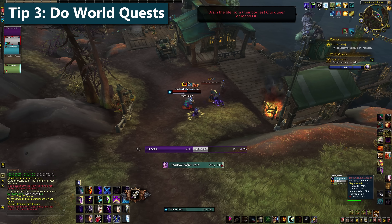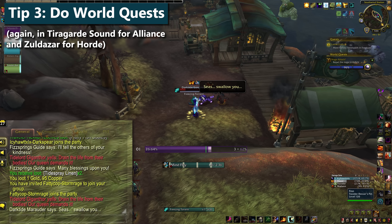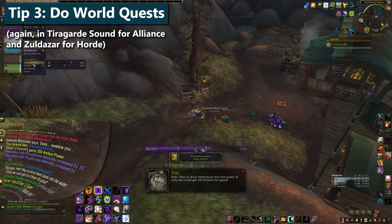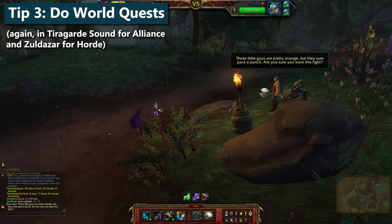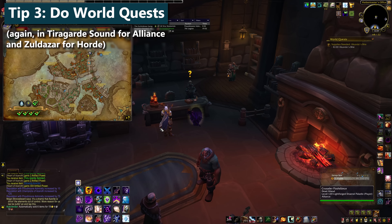Tip three, speaking of world quests: do world quests. All of them — or at least as many as you can tolerate before you want to toss your keyboard into the ocean. They are your primary and best source of rep. Make sure that you have two professions trained so that you can get in on profession world quests too. Even pet battle quests will scale down to your pet's levels, so a brand new pet battler can do those too. And obviously if there's an emissary up, get that done.